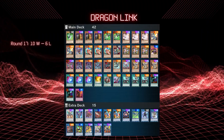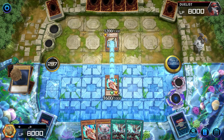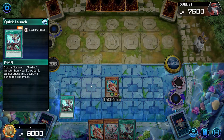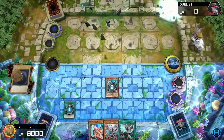Finally, round 17 and we have Dragon Link. Sadly, they are on stun with no back row. I just normal summon Tracer and attack over the dinosaur. I use Quick Launch and Tracer's effect to pop Quick Launch, and they just leave. What an anticlimactic finish to the challenge.